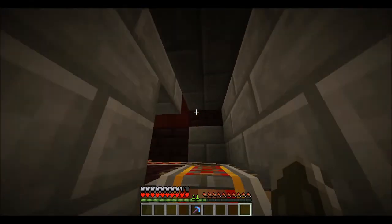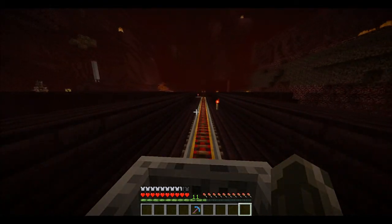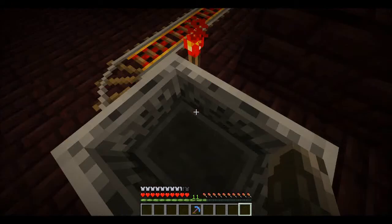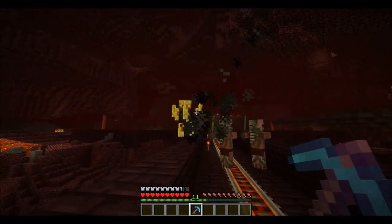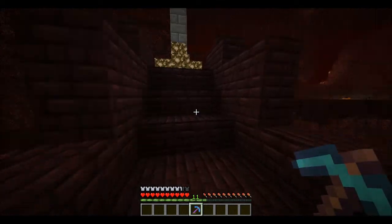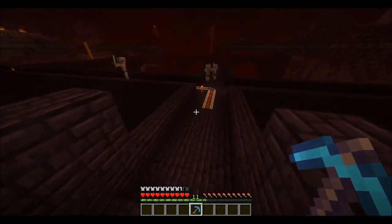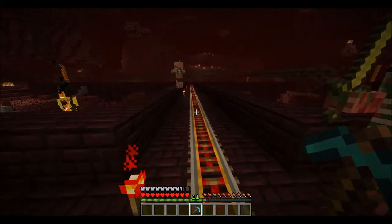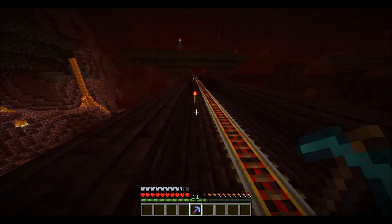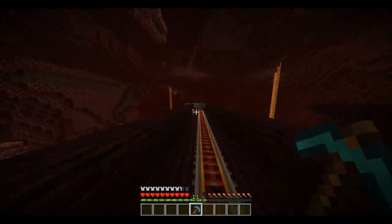We are approaching it. You can hear a bunch of ghasts. I found a fortress which I can now use to kill... I put glowstone there to try to make them not be able to spawn from the spawner — I don't think it worked. It's a single blaze spawner, that's all I need to know. That's how I'm getting my blaze rods. And I can't believe I just lost my mine cart.